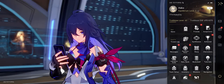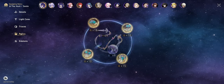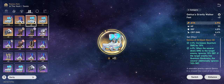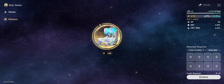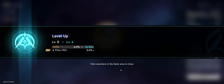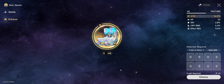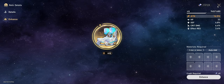I wonder if I have enough resources to even upgrade and see if we can get the crit rate. Well, we got effect resistance. Still, this power boost is going to be better than the previous ones because the previous one didn't have any of the crit stats.